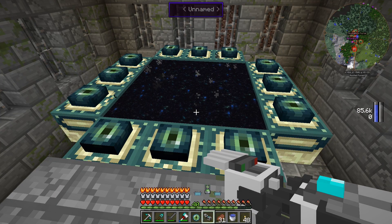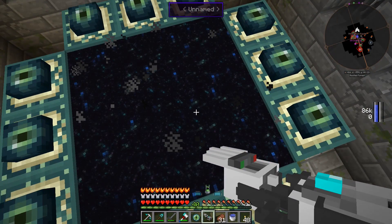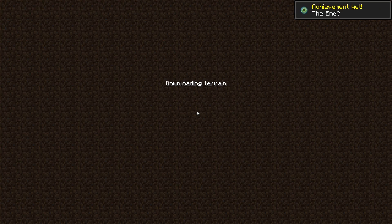In case I get knocked off I should be able to hopefully get myself back on the island - we have the glider wings. Let's go through. Hopefully we don't die in The End.